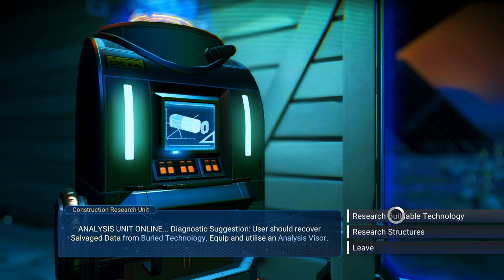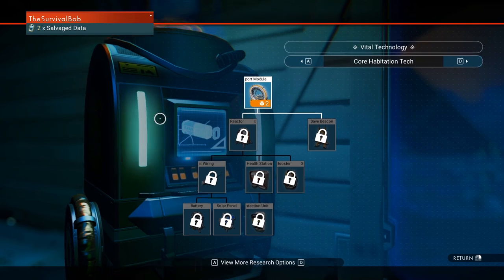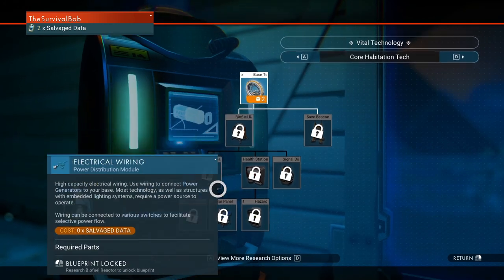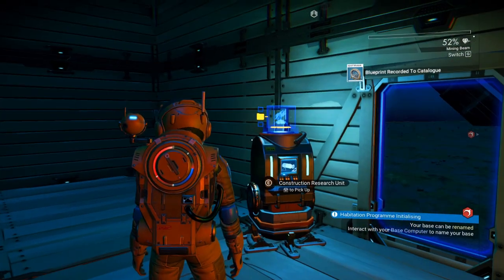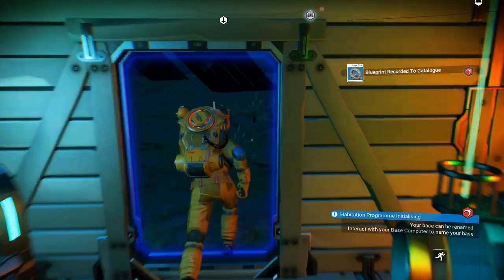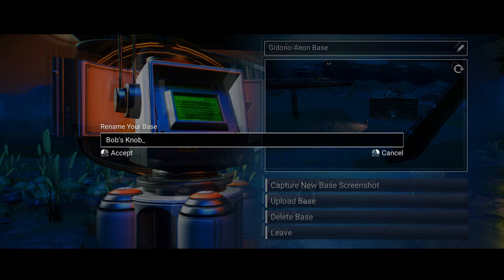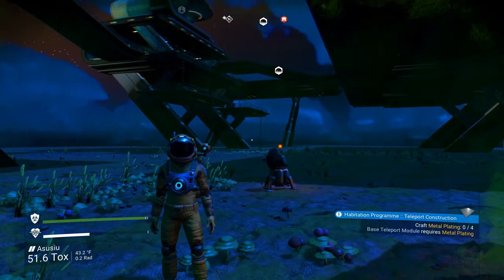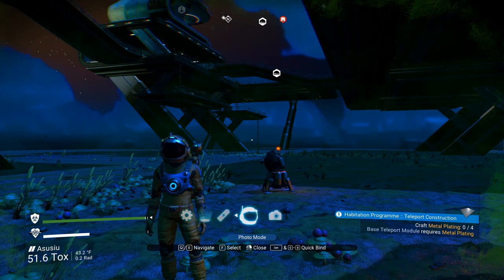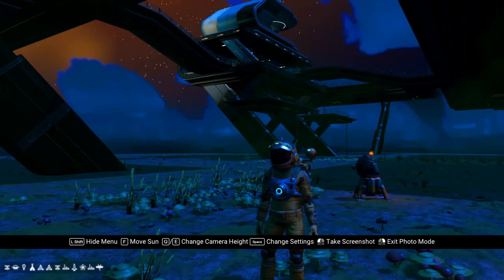Let's go ahead and research buildable technology. Now I've got salvage data. You're going to need to get around eight or ten because you need to go all the way down the tree. Let's learn the teleporter because the game is going to ask us to. Now we get to rename our base — I'll call it Bob's Knob — then we'll upload it. Now it's saved to the server, so if anybody comes here you can check out Bob's Knob. You can see your location by hitting photo mode and checking the glyphs down below.